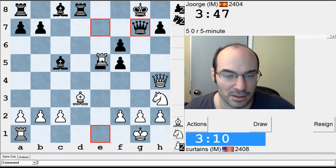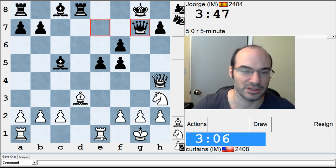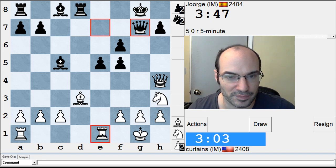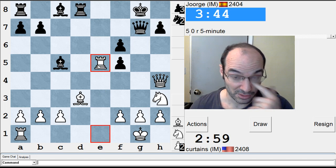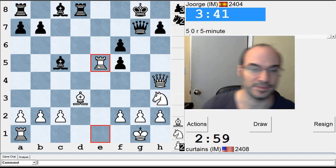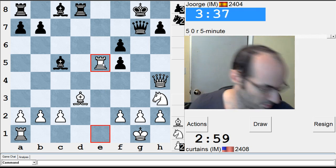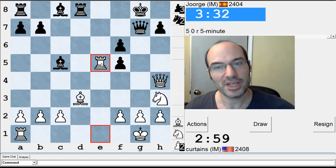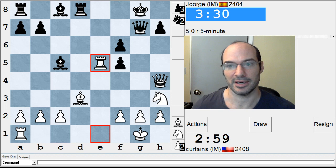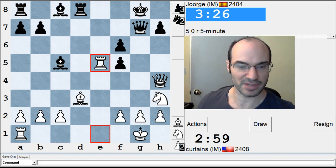He missed this, I think. Does he have a... Rook D3, Rook C5. I'm just going to do it — trust my instincts. Because I'm attacking his bishop, which is useful. Zippy, don't you be a troublemaker now. Usually he's about 100 points lower rated than me, sorry. So he's on a hot streak of some sort right now.